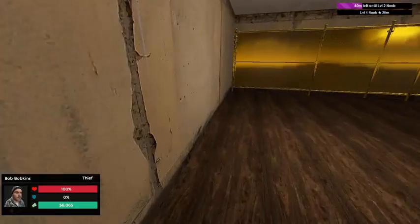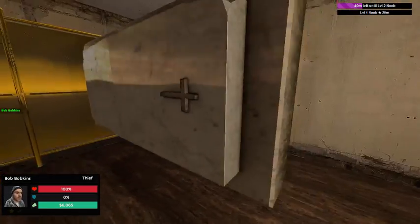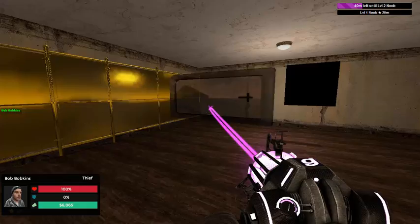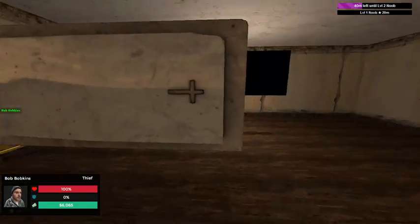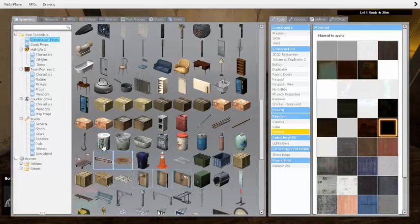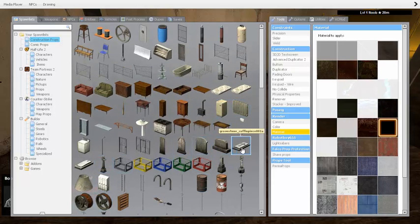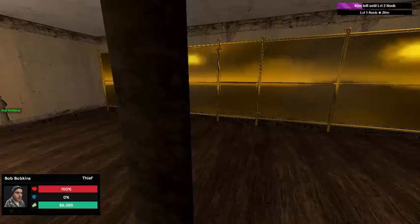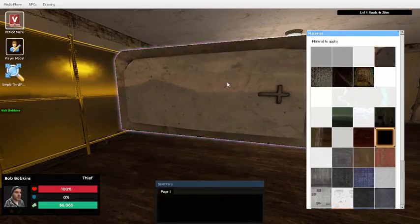Let me show you the other two one-ways you can use. Now this one I don't think I've ever used. Basically, if you look on this side it looks like that, and if you go on the other side, it's completely invisible. It can be found in your spawn menu right here. I don't really like it that much, but if you want to use it, that's fine.